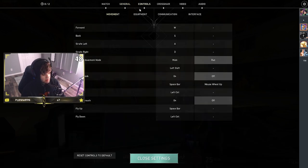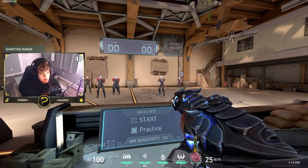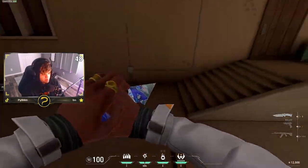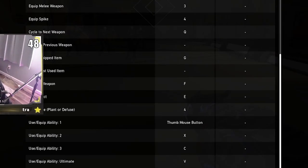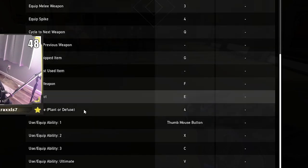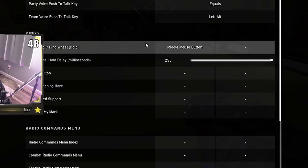Everything else is pretty much default. I do play right hand. Over in the controls, the only thing different is my jump — I use mouse wheel up. I know it's kind of weird but I like to be able to move and jump at the same time. I also have one of my mouse wheel buttons bound to bring up my primary weapon.